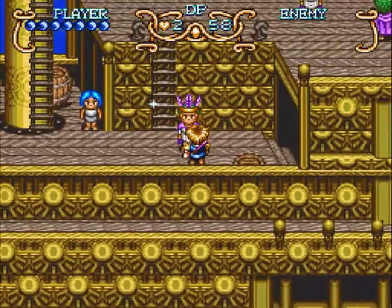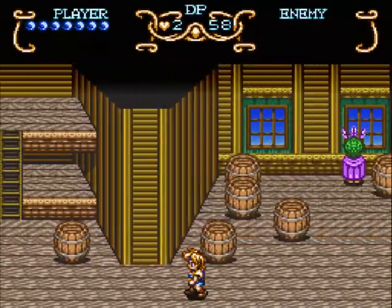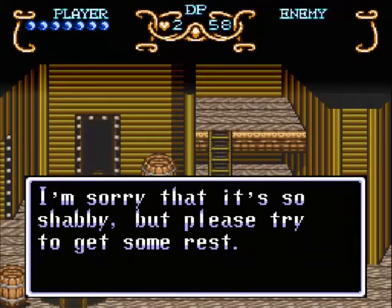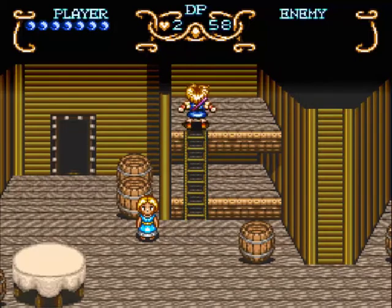You drop down there instead of going all the way down. And in order to activate the next sequence, you're supposed to talk to her. Everything's shabby in this game, especially Will. And apparently his bed is shabby too. But yeah, we have to go and take a nap.